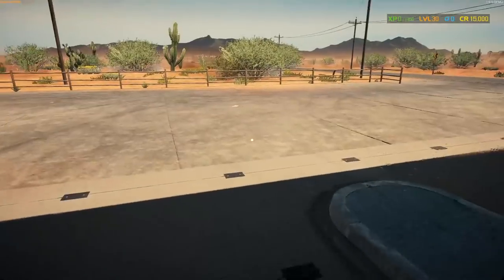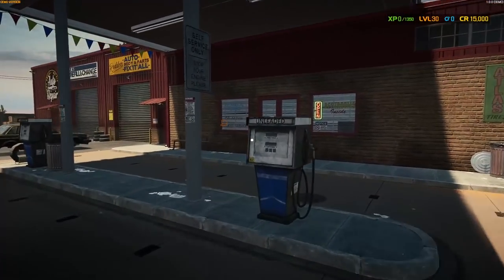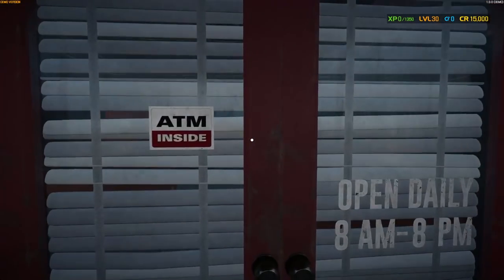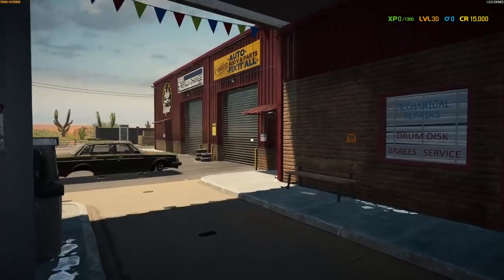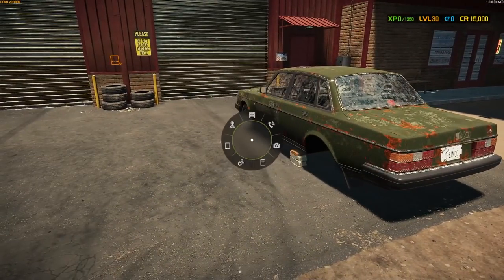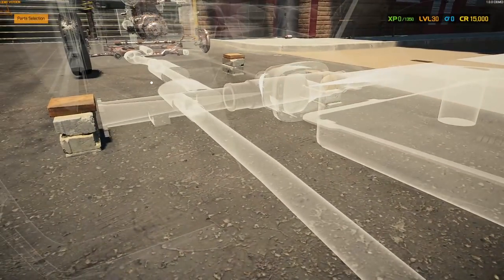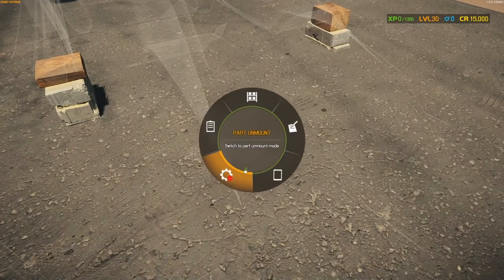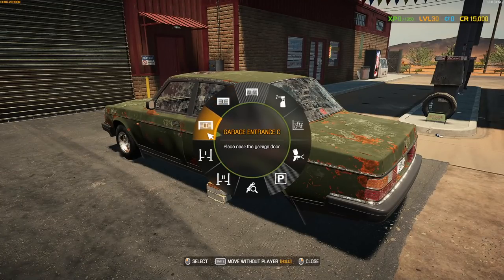It looks like we're at the front of a gas station, but our shop is attached to the gas station around the back. We can't get inside the gas station itself. Looking at the tablet — we've got Entrance B, Entrance C, Lift A, Lift B, Test Path, Paint, Dyno, Car Wash. Car wash isn't working right now, so let's move the car into the lift.